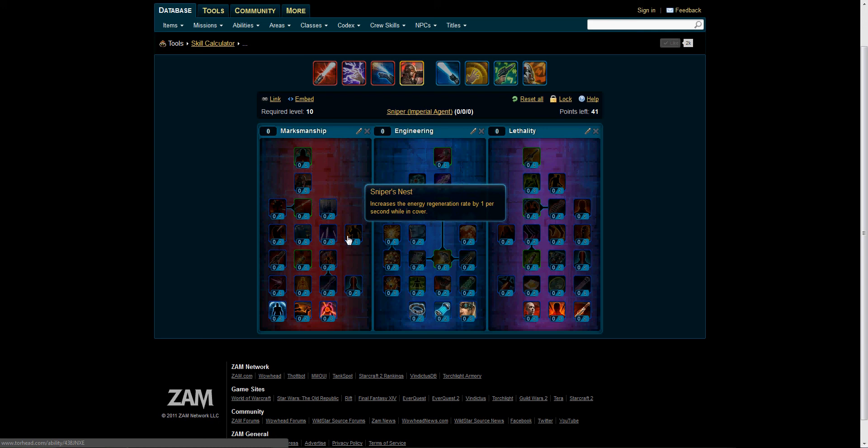Sniper's Nest increases the Energy Regeneration Rate by 1 second while in cover. We have the 3-point Sniper Volley, which has Ambush with a 33.34% chance to grant Sniper Volley, increasing Alacrity by 3% for 6 seconds. While Sniper Volley is active, each subsequent Snipe has a 33.34% chance to build an additional stack of Sniper Volley — stacks up to 3 times. The initial Sniper Volley effect cannot be gained more than once every 3 seconds.